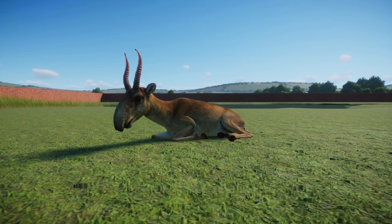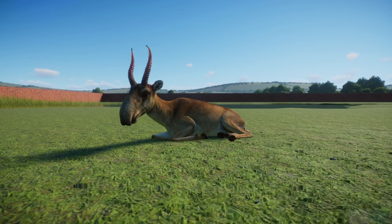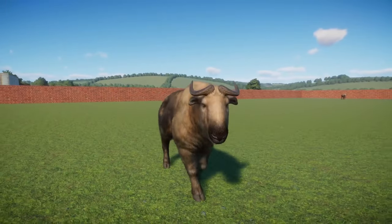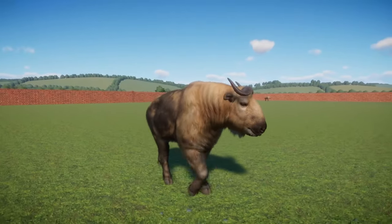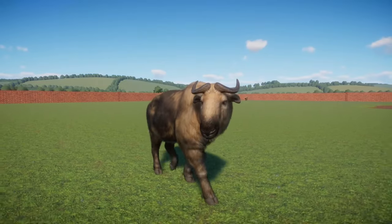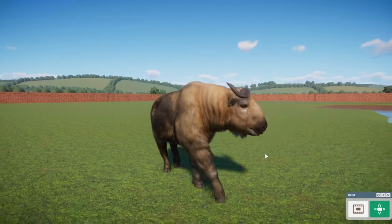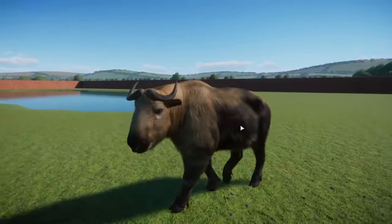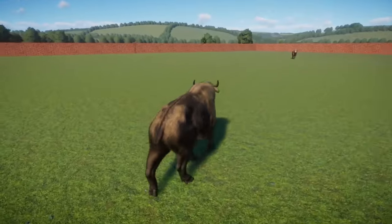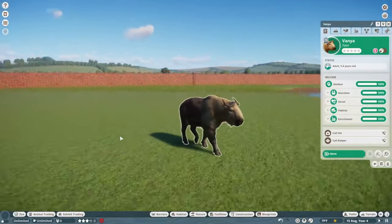Next up is the last habitat animal — let's talk about the Takin. So many YouTube thumbnails are going to have puns on 'Takin.' This is the first time I've placed this animal since getting the pack, and it just shot up my rankings — maybe one of my favorite chonker animals. There's just something so chonky and adorable about it. The coloration on the fur is outstanding. Here's the male Takin, and here's the female — looking pretty similar, just a little bit smaller.